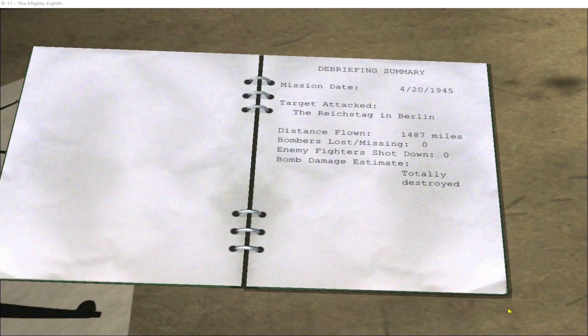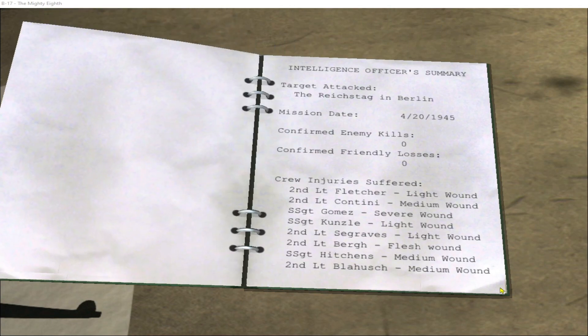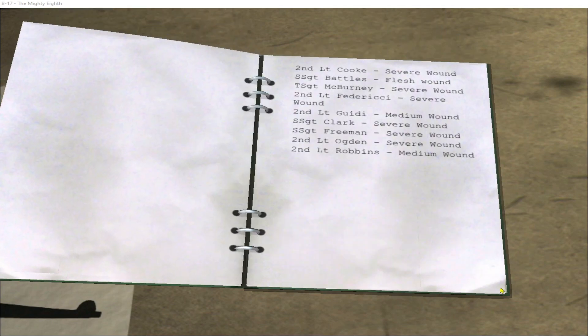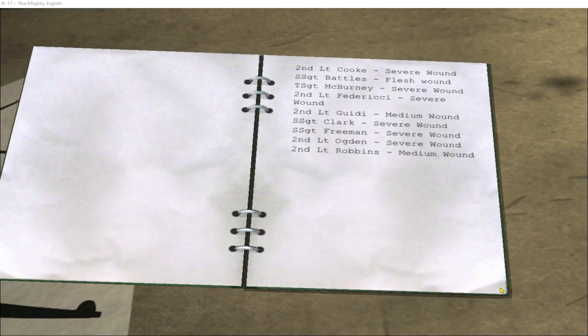Let's get the debrief on this mission. The 20th of April 1945 — the penultimate mission in this campaign. We attacked the primary target, flew 1,487 miles, didn't shoot down any of those 109s, but we did totally destroy the target. Quite a few injured crew on this mission — the flak over Berlin was relentless and took its toll. Some guys have light wounds, but there are a few medium wounds and quite a lot of severe wounds on the second page.